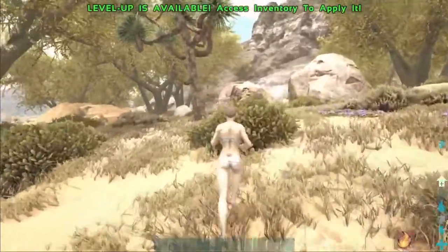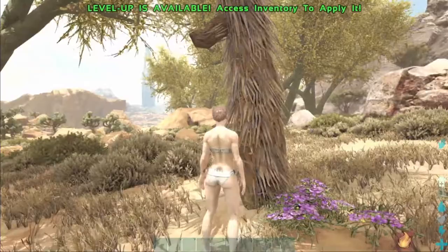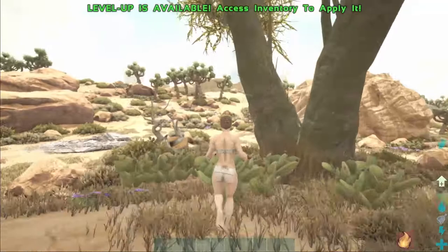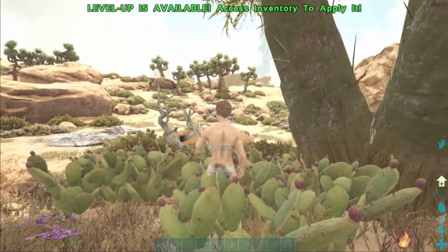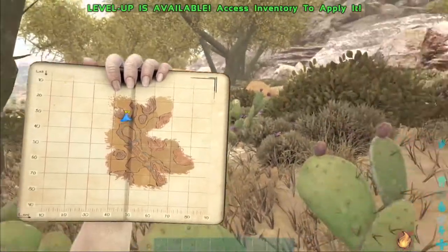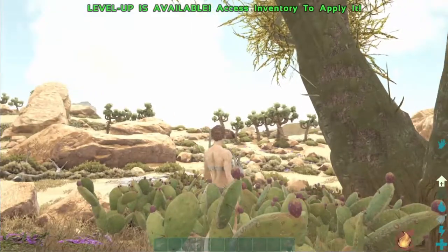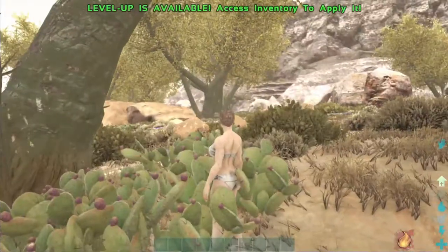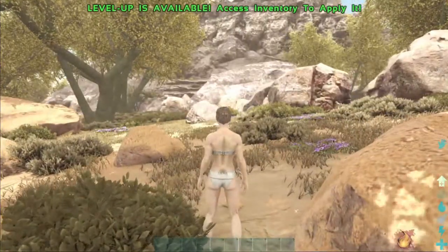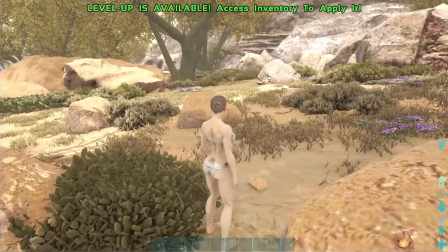Doesn't look so bad - we could build here, there are some resources. We found a water well, that's awesome. We're kind of in between a river and a mountain. This isn't so bad.